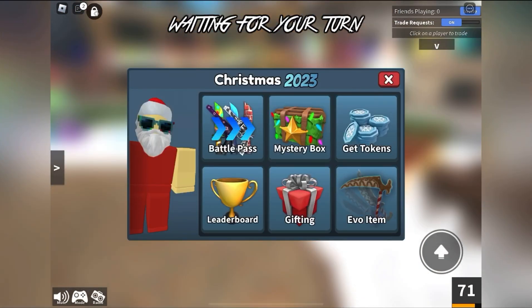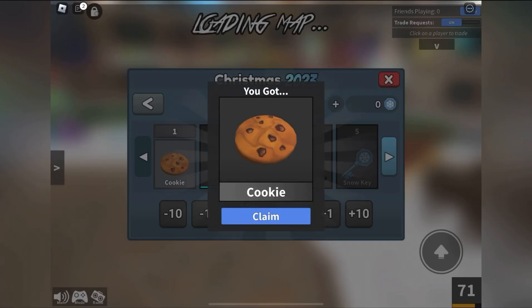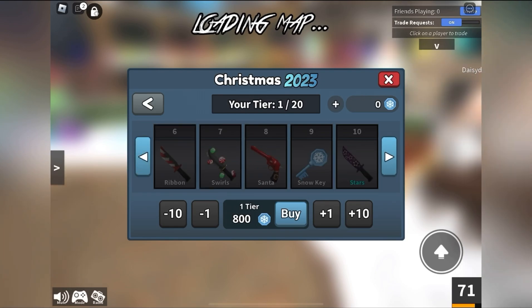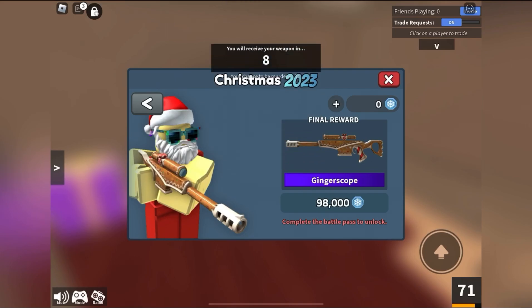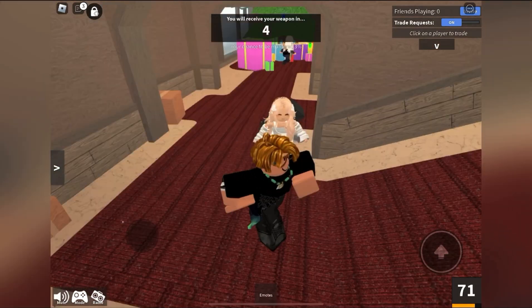There's a Battle Pass, a Mystery Box, and an Evo. A free cookie is on the first tier, and after all kinds of commons, uncommons, and rares, the legendary is Frostfade. And the ancient weapon is Ginger Scope. Nick shows us what it looks like.